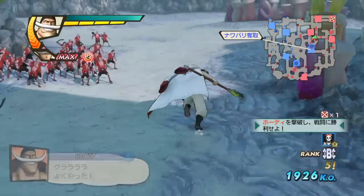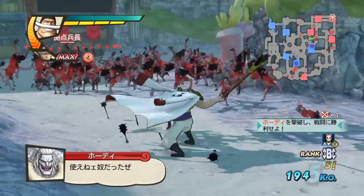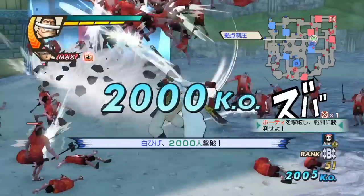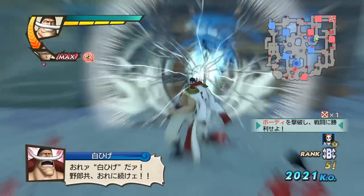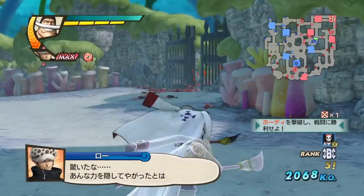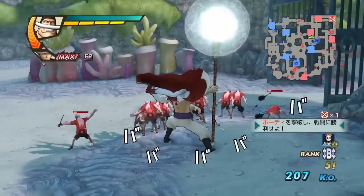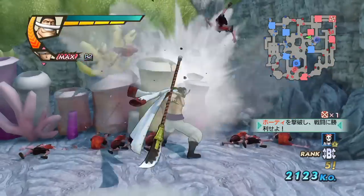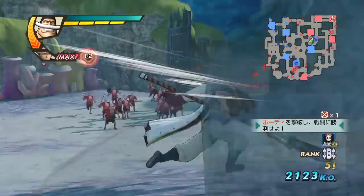Now for setups — I've already been showing some, but you can do things like square-triangle-triangle-triangle into R1, dash, square-triangle, R1, dash, square-square-square-triangle, and just mix it up. R1 fits onto most moves. That square-square-square-square-triangle is one move you're not really going to be able to follow up after unless you're in the corner. Almost forgot his specials — let me show those.